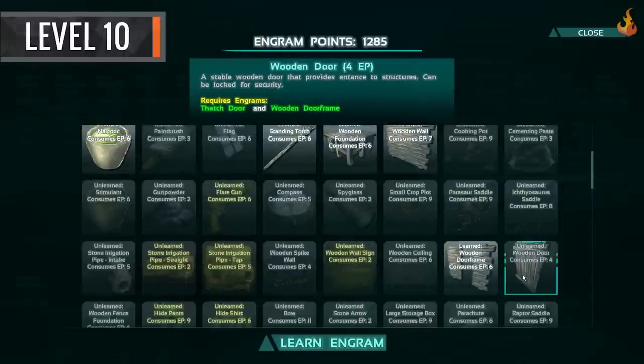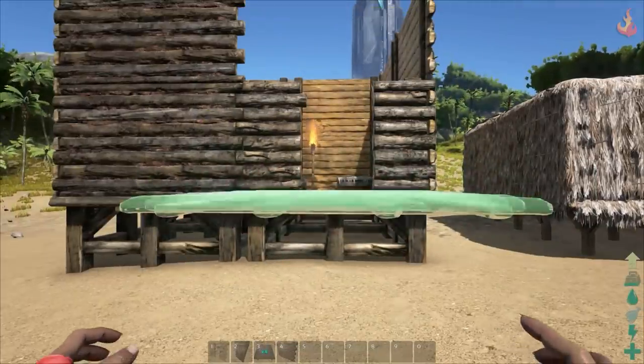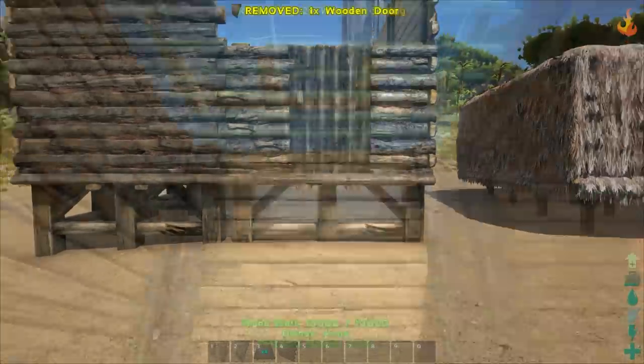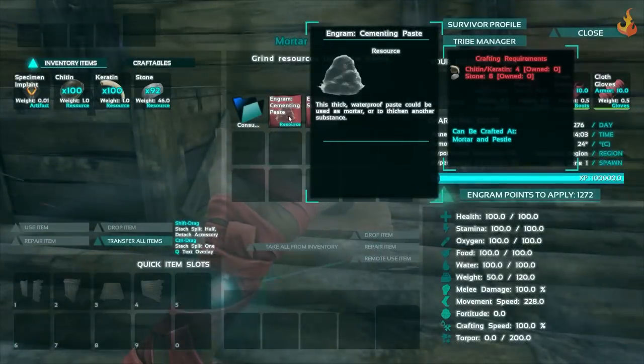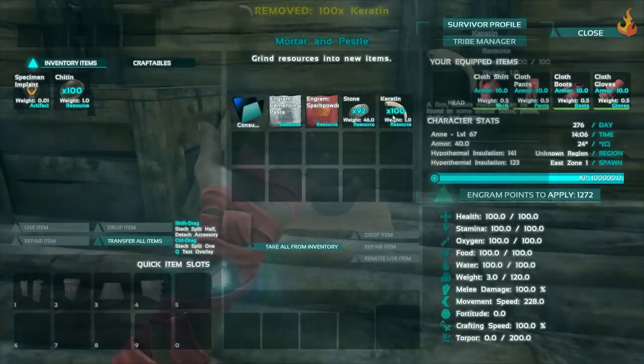At level 10, we have the final pieces to the wood tier base — the wooden ceiling, doorframe, and door. These are perfect for your first long-term building, making it hard for most players and prehistoric creatures to break into. You'll also want cementing paste for your next foundation creation, the metal base.